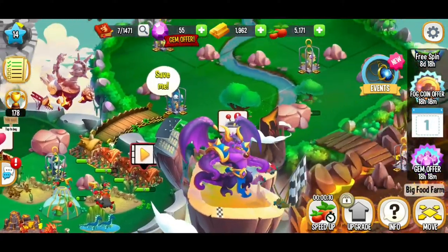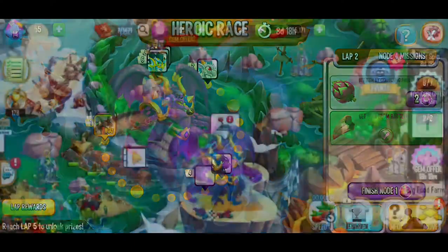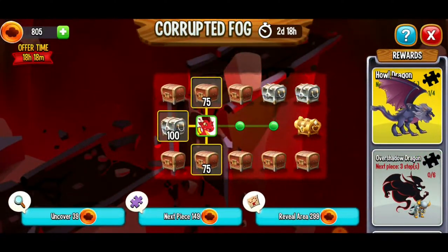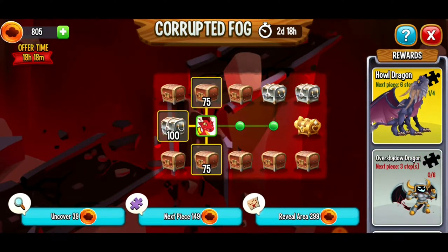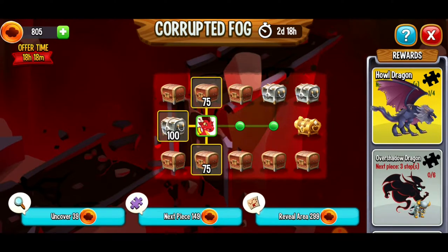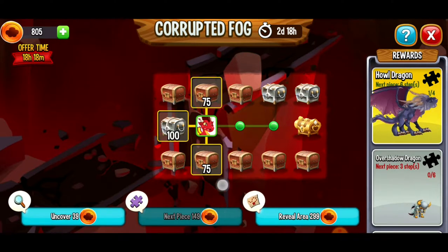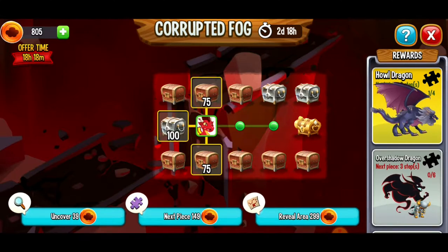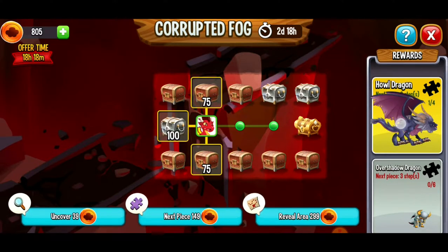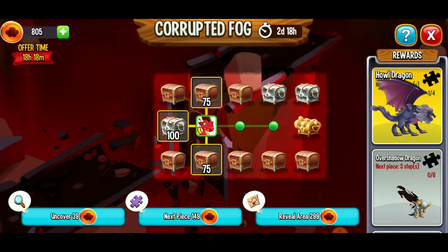There's a lot of cool aspects to Dragon City and I love the fact that there are these extra mini games — the heroic race, the corrupted fog. Should we try this? We've got 805 tokens. Looks like you can uncover land, get the next piece, and reveal area. I don't want to spend my tokens on that just yet — we've got the Howl Dragon, the next piece is six steps away.